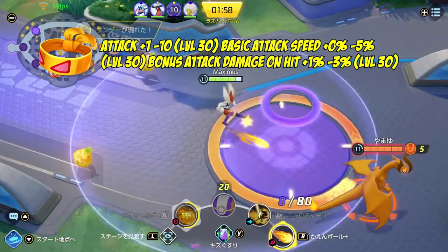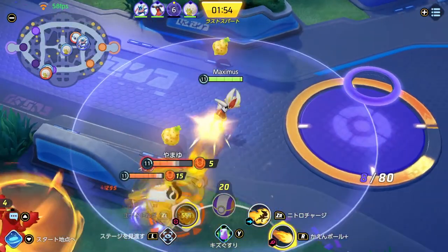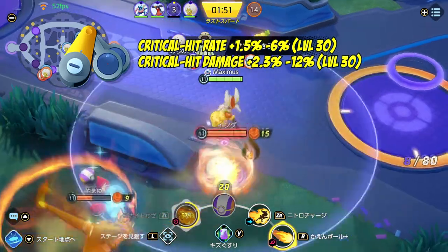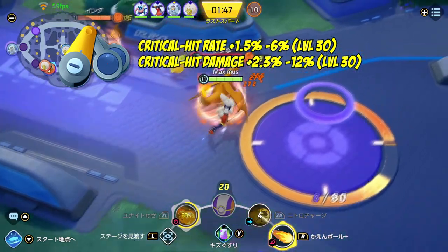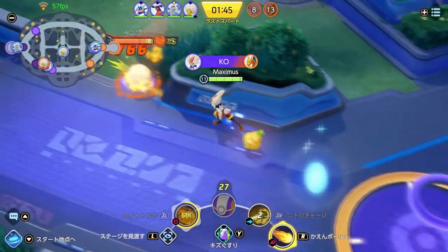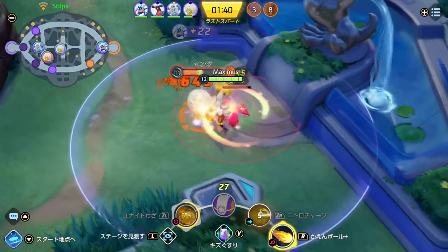Next is Muscle Band, which increases your attack speed and base attack damage to keep that consistent damage output in your DPS role. Last but not least, Scope Lens boosts your critical hit chance and critical hit damage — a must-have for any DPS.